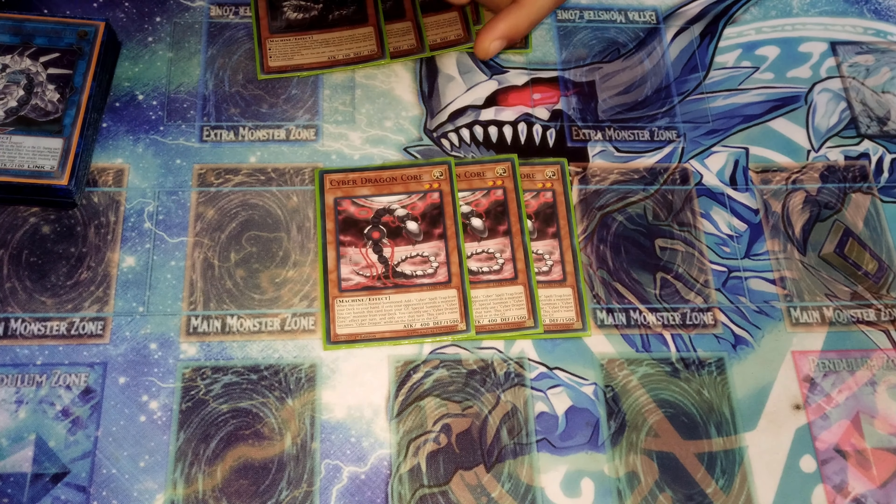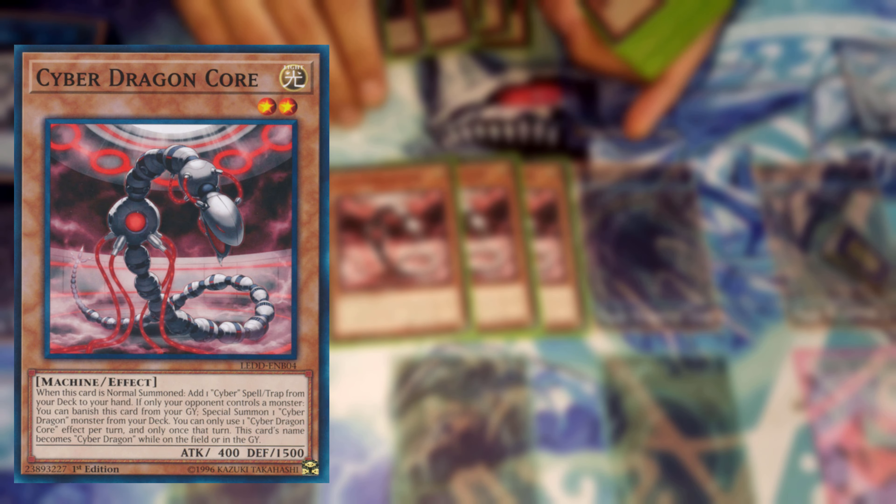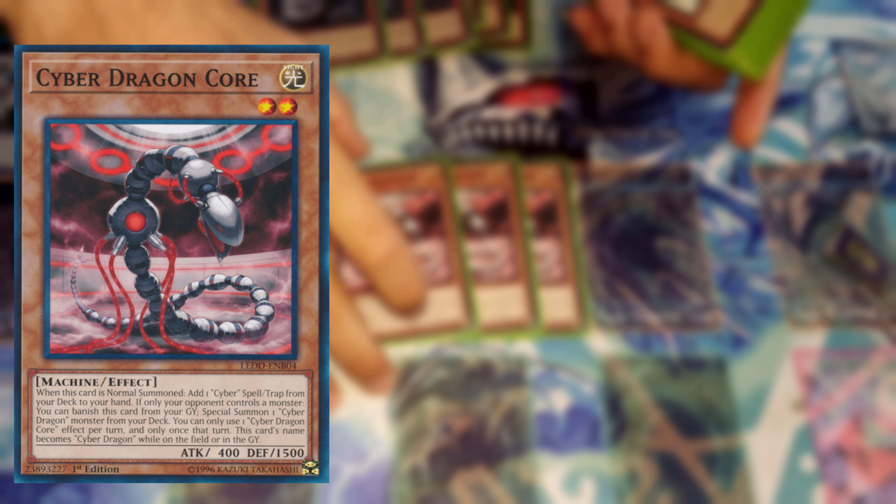Next is Cyber Dragon Core. On normal summon, you can search for a Cyber Dragon monster directly from your deck to your hand. When it's in the graveyard, you can banish it to either special summon a Cyber Dragon or add a Cyber Dragon to your hand — correct me if I'm wrong on that.